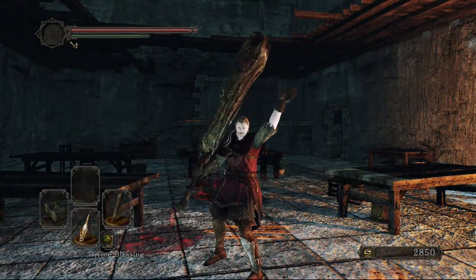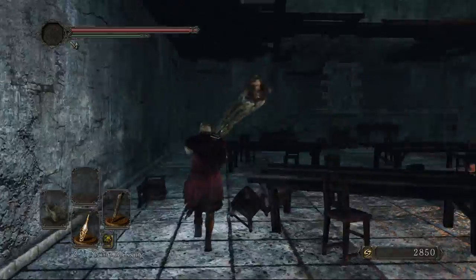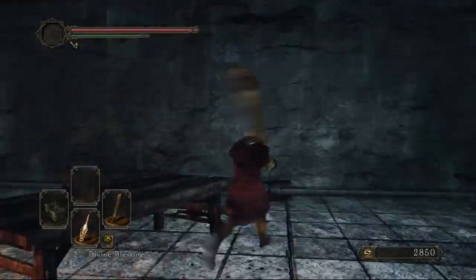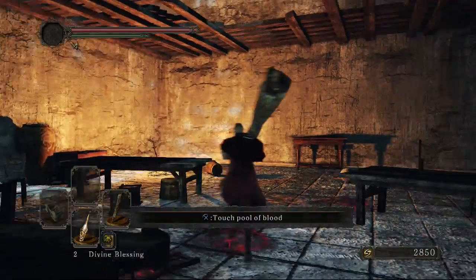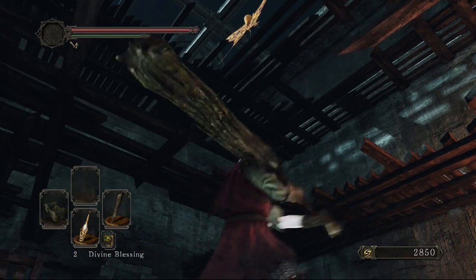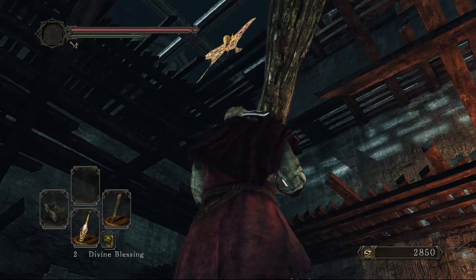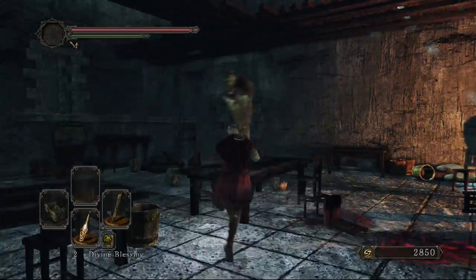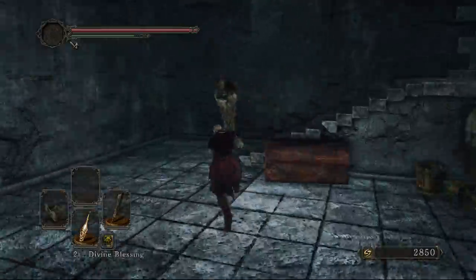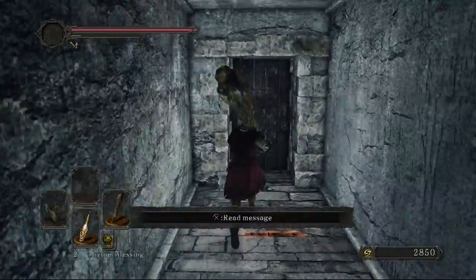Hey guys, welcome back to a brand new video. Today we're going back to Dark Souls 2: Scholar of the First Sin - it's been at least a week since we played this. We were just before the Last Sinner, and we've seen this golden butterfly type thing. I've confirmed it's not on the normal version of Dark Souls 2, but that still doesn't really answer our question - what the hell is it? Maybe it's a type of enemy a bit later on. It's a shame we don't have anything to throw at it.